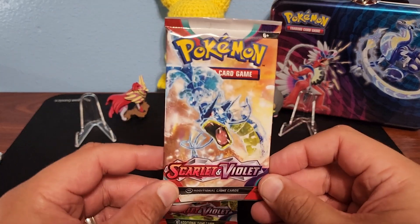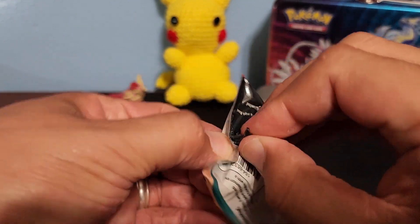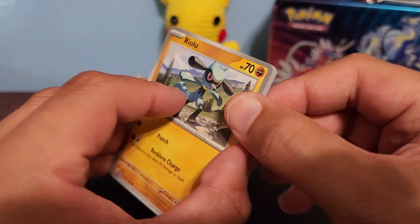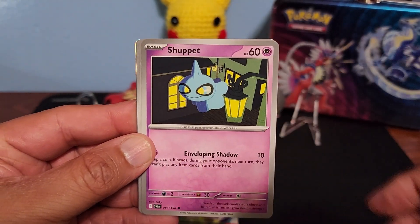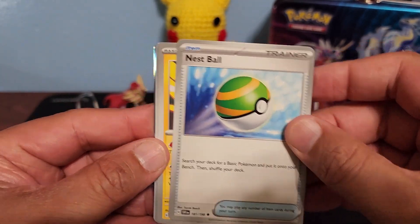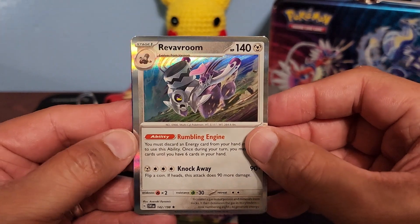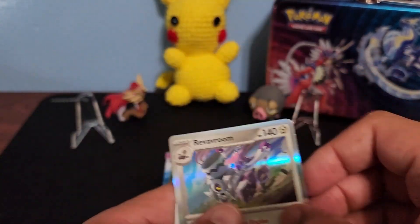All right, now we go to Scarlet and Violet. A white basic energy. These cards trick you — you can see that little bit of a shiny on that card back there, but it doesn't always mean it's a hit. Revavroom, right there.